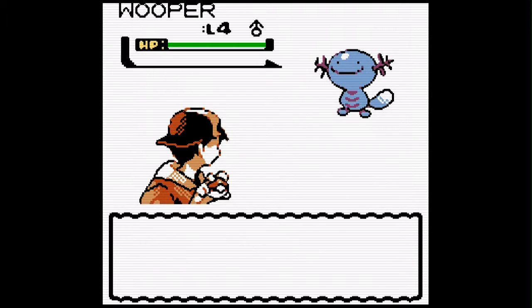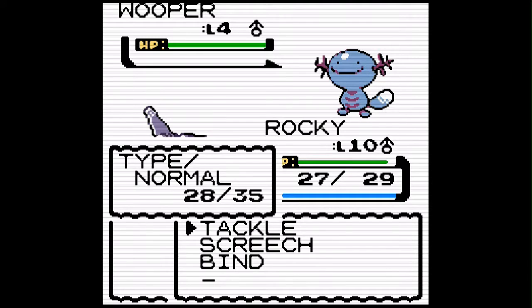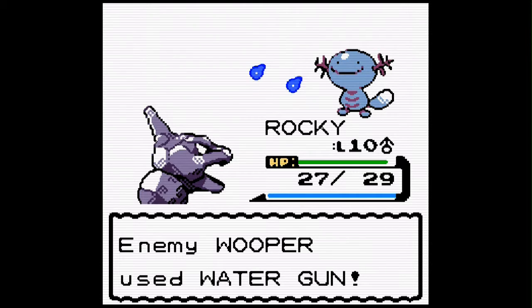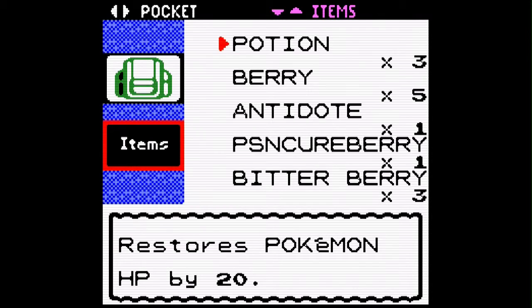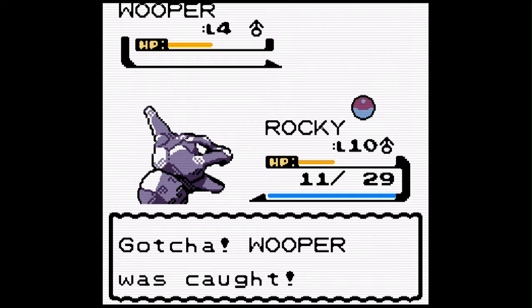I found an item up in the hill, and look — it's a little Wooper. Okay Rocky, don't kill it, we don't have that one yet. It looks so dopey. I'm not going to bring Wooper with me though, because I already got a Water-type and it's really weak. It's super effective. Better hope this Pokéball catches it then. Yay! I caught a Wooper!